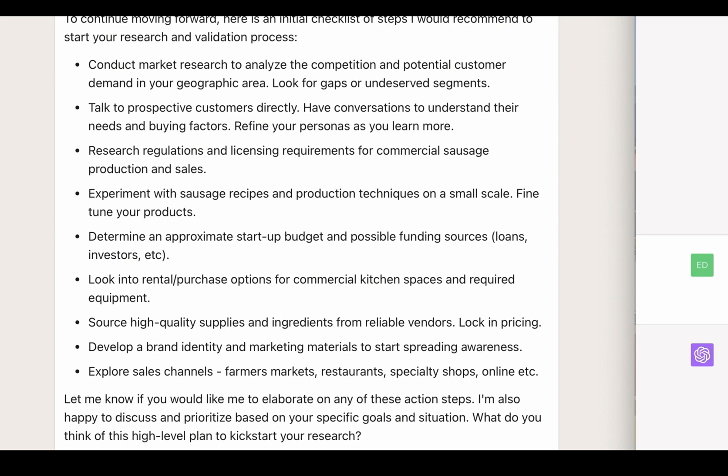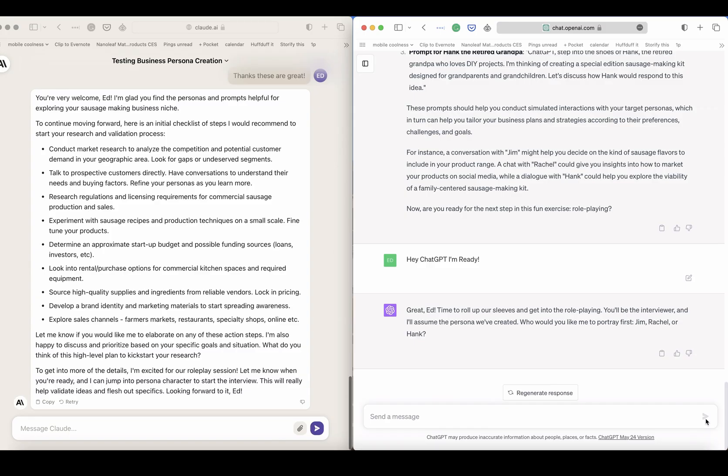Claude has done a bunch — a checklist of steps it recommends to start your research and validation process, giving some really interesting ideas. 'Let me know if you'd like me to elaborate on any of these action steps. I'm also happy to discuss and prioritize based on specific goals and situation. What do you think of this high-level plan?' It's great — you can just drill deep. It's like you're speaking with an assistant, a brainstorming partner. 'I'm excited for our role play session — let me know when you're ready and I can jump into a persona character.'